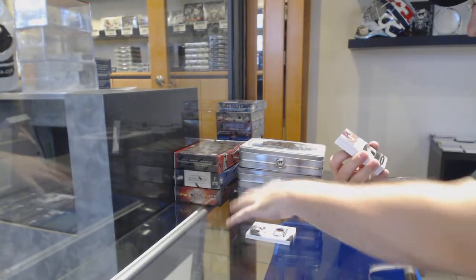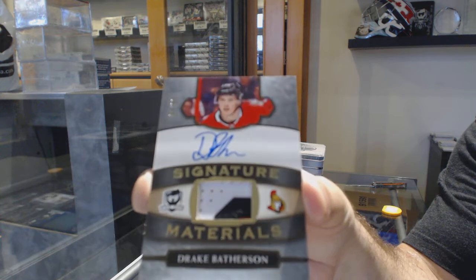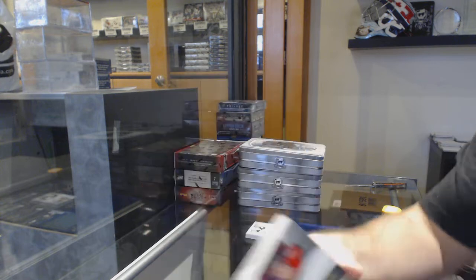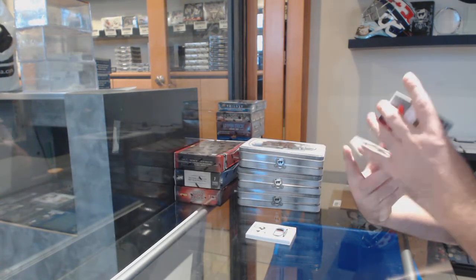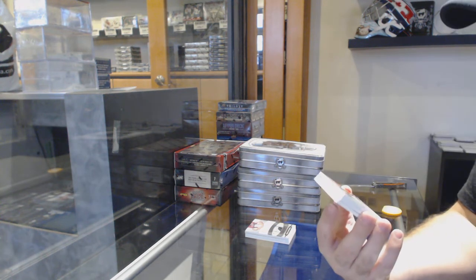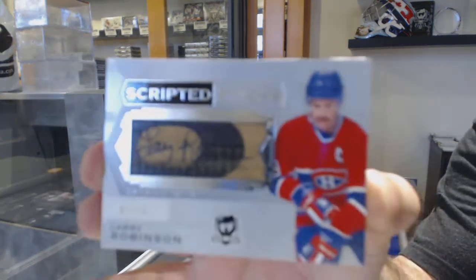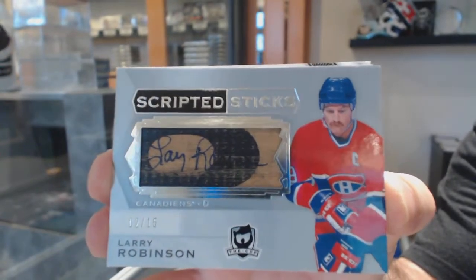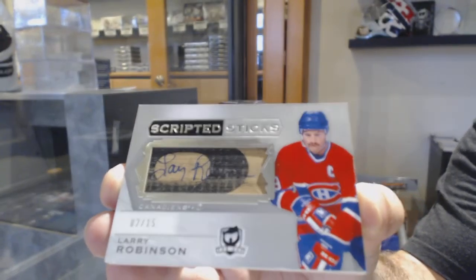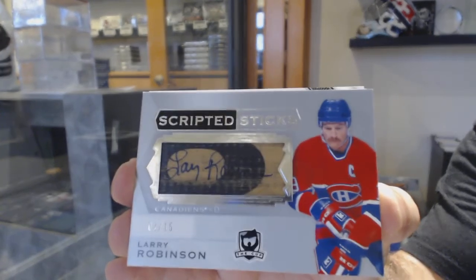Number 299 — well, that kind of confirms it — Signature Materials, Drake Batherson. Oh, that's a pretty card. You do not see many of these. Scripted Sticks, number 2 of 15, Larry Robinson. You very rarely see these ones. That is vintage stuff right there.